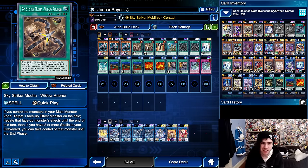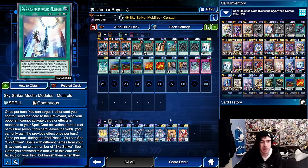Then we've got Widow Anchor. This card targets one of your opponent's monsters and negates their effects, and if you have three or more spell cards in your graveyard, you can steal that monster as well - a very powerful spell card. Then we've got Multi-Roll. This card can send cards you control to the graveyard to make it so your opponent can't respond to your spell cards. During the end phase, it can take spell cards in your graveyard and put them back on the field, though those spell cards will be banished when they leave the field again.